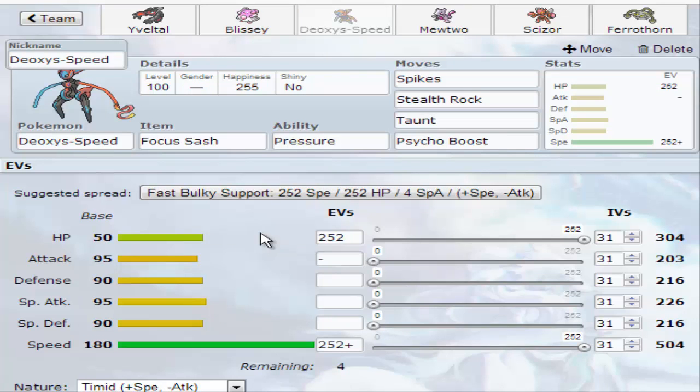We have Deoxys-Speed, which — if you know me from a while ago — you know that I do not like suicide leads. I bash on them all the time. But I needed a way to get up hazards to make Yveltal and Blissey stall successfully, and it clears up a way for my sweepers. It also cleans up an extra move slot on my Ferrothorn. I might switch this out mid-game because I hate suicide leads — I think they're a terrible idea.